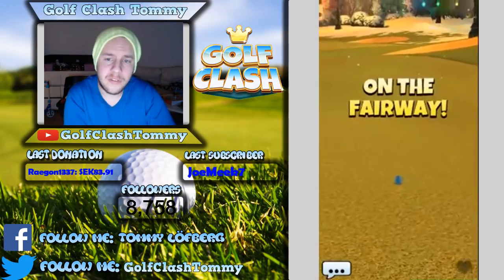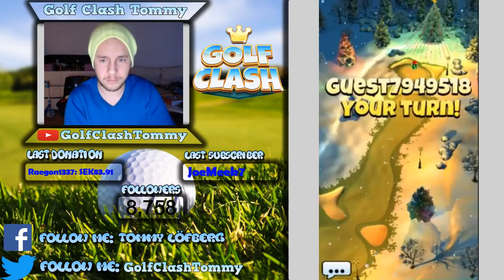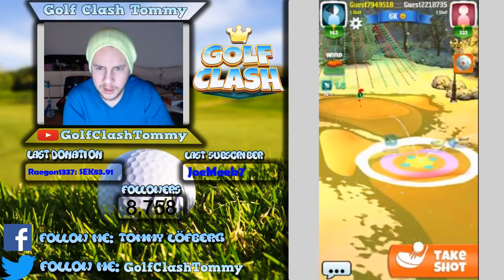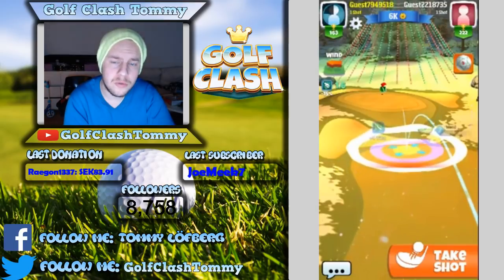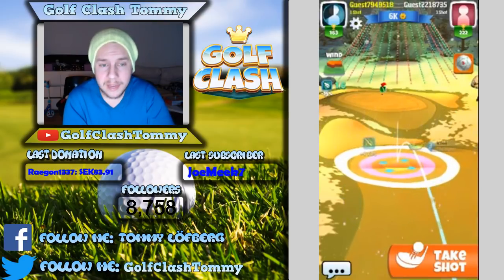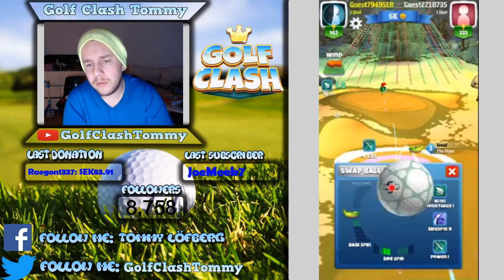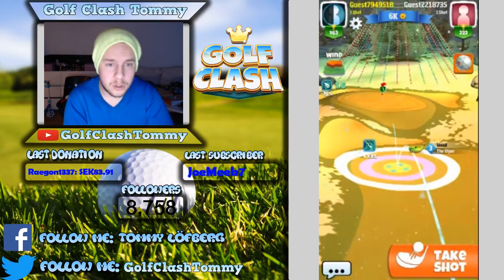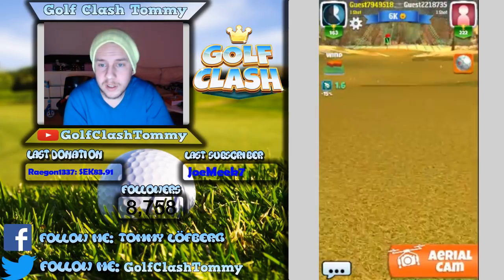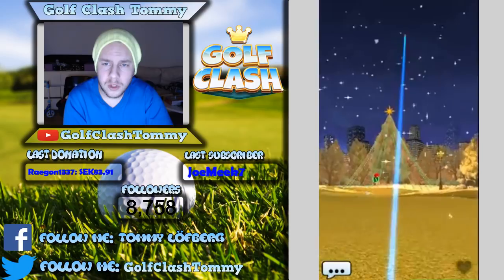Now you are on the fairway and you are far from the green. You will be able with the Viper to reach it, but you do need to overpower that one or use the topspin on your Viper. I would consider using the Big Dog so you get those extra yards and don't have to rely on overpower or topspin. If you're using a Viper at this level you will not have any topspin, which is of course a disadvantage, so here we need to overpower this one to get to the green.